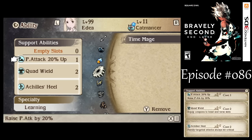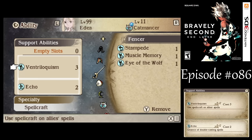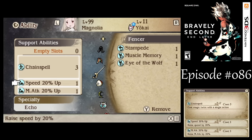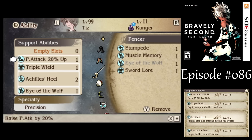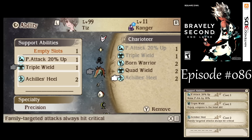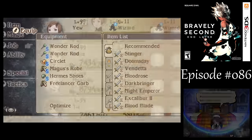Now, I'm not going to be using Eye of the Wolf there, because that won't carry over to the second phase. I might as well just get rid of it and use straight up magic attack boost or physical attack boost, whatever you want to do. Let's get quad wield, and all that should be good.